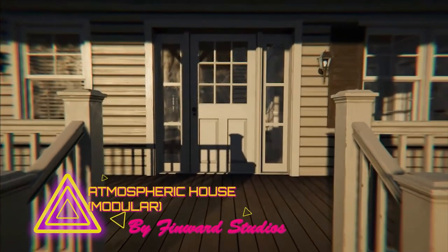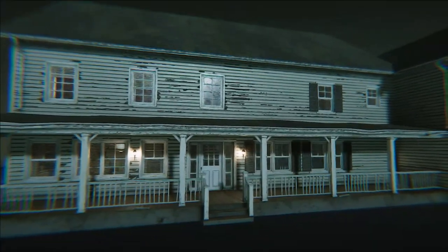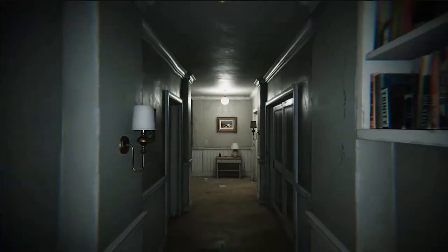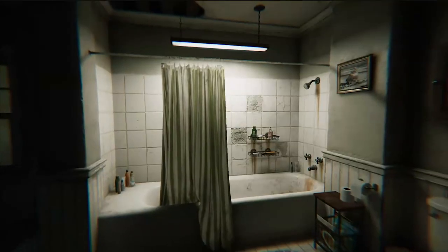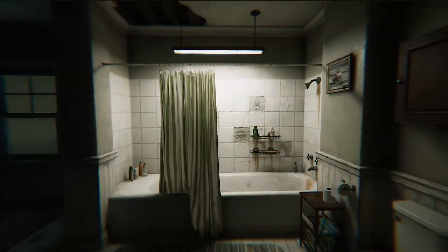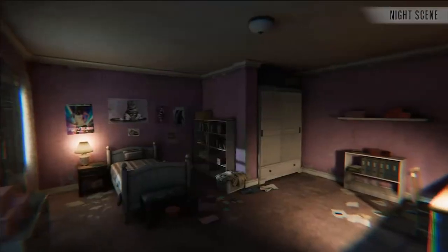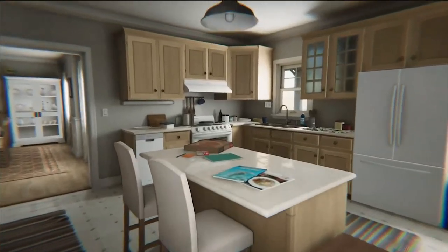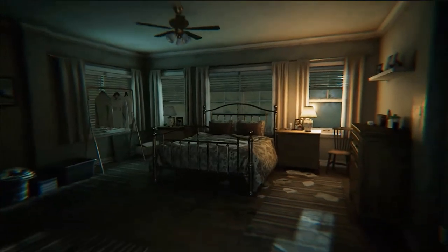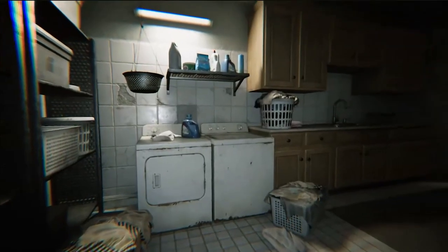And last but not least, we've got number seven — the Atmospheric House Modular. Atmospheric House is incredibly impressive and could be a game changer for your next project. Imagine using this asset to set the stage for a spine-chilling horror game or a suspenseful, edge-of-your-seat thriller. It's packed with modular components that let you create everything from eerie, abandoned buildings to vibrant, urban environments with ease. Plus, the publisher is really responsive to questions, so you can dive in knowing you've got solid support if you need it. It's a fantastic choice for adding that extra layer of atmosphere and detail to your game.